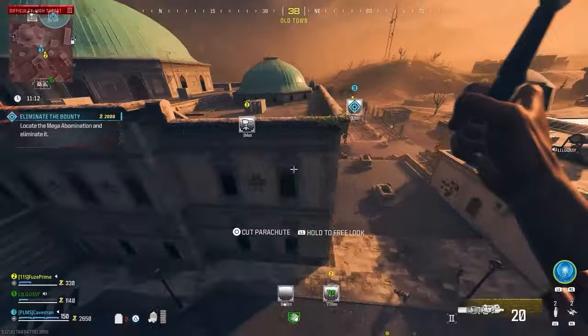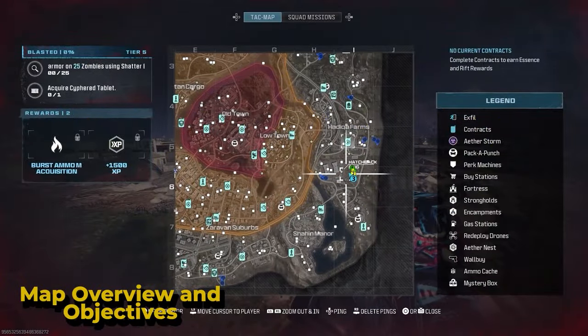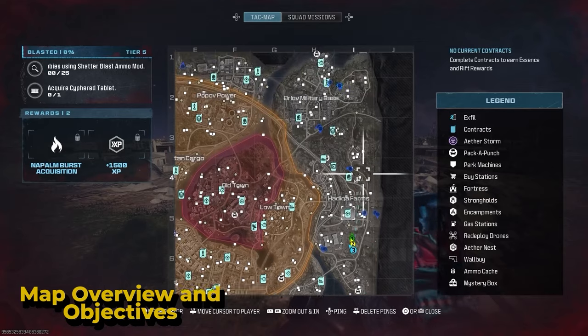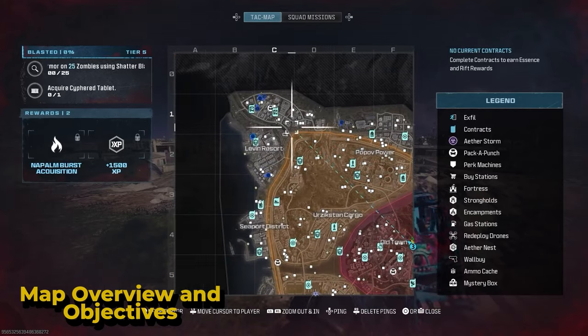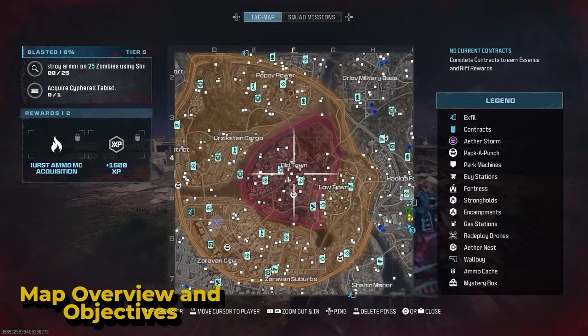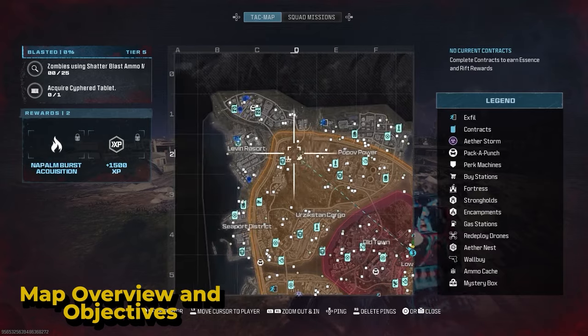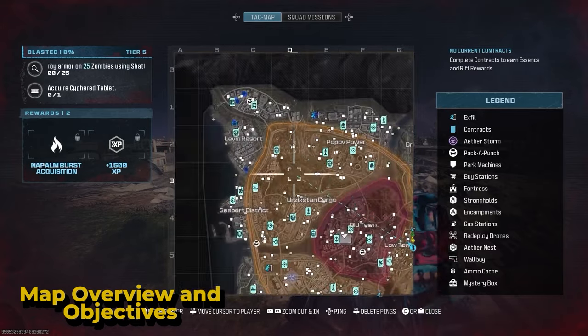This is a very in-depth video and I would suggest bookmarking it so you can watch it later. When you first arrive, you and 7 other squads made up of three members will land on the outskirts of the map, known as the Level 1 Danger Zone — it's relatively safe and easy. The Orange Zone is the Level 2 Danger Zone and this is where the difficulty scales really fast — zombies are faster, they have more health, and you'll find random bosses scattered about.